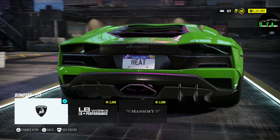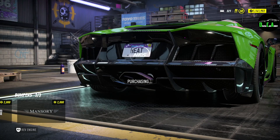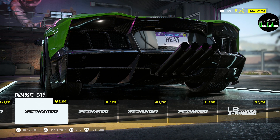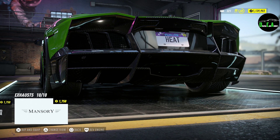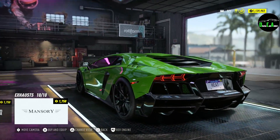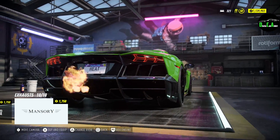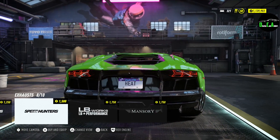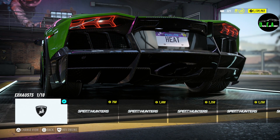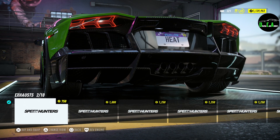Going along to the rear bumper — you got the stock, then Liberty Walk, and then the Mansory which is all carboned out. That looks insane. Got exhaust — stock, and then all these different ones. The Mansory one looks pretty sick but you can barely even see it. I think it's a quad exhaust in black. That kind of sucks. Looking at all the options, I might keep the stock one — it's like a triangular shape, all the other ones look kind of weird. Yeah, let's keep the stock one. I actually like that.